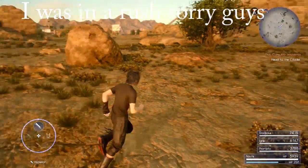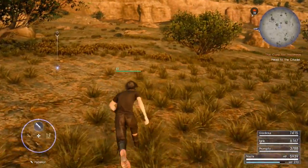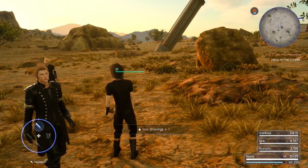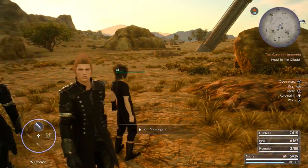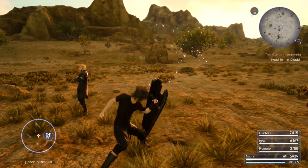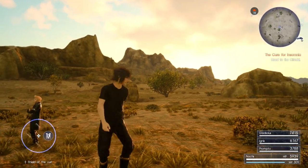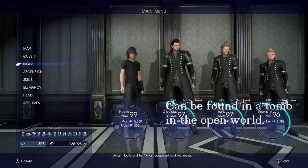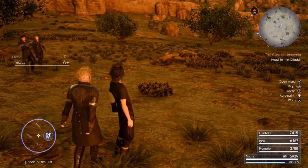This is going to be a quick video showing how I'm gaining a lot of AP at once. Normally what you would do is get the Shield of the Just — it's a royal arms and it's really easy to get.